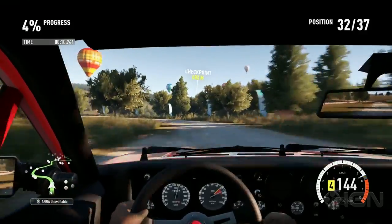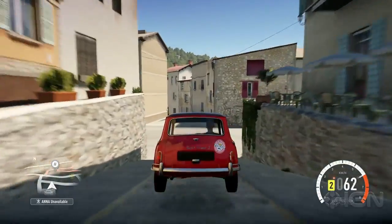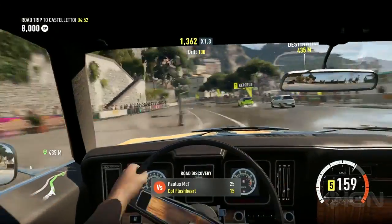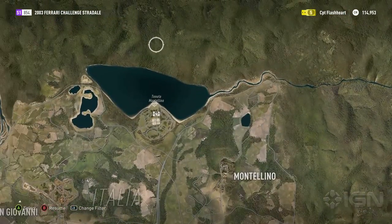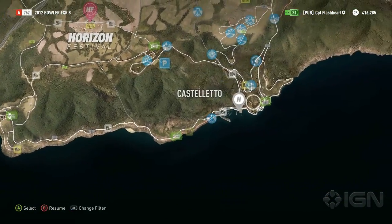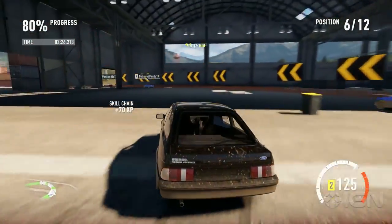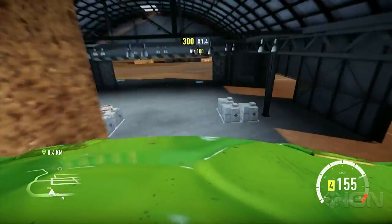The backdrop this time is a slab of land straddling the border of northern Italy and the south of France — wish fulfillment for Forza fans who have spent the last decade watching the hosts of Top Gear cocking about on the Mediterranean coastline. It's a bigger area than Forza Horizon's small slice of Colorado, and while it's still dwarfed by the likes of Test Drive Unlimited's life-size Oahu, there's a lot more to do in it. The airstrip and abandoned freight yard are highlights, each offering playgrounds to experiment in between races.